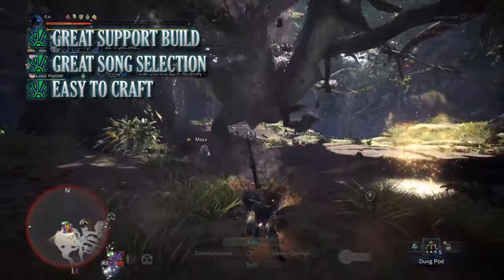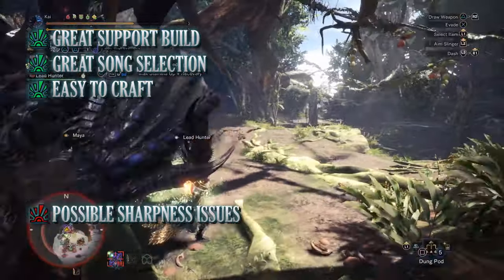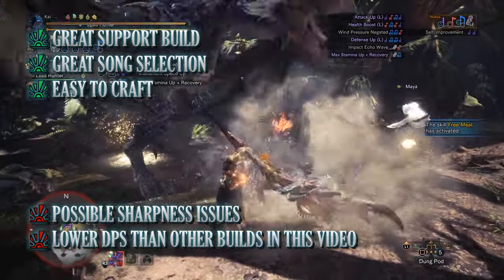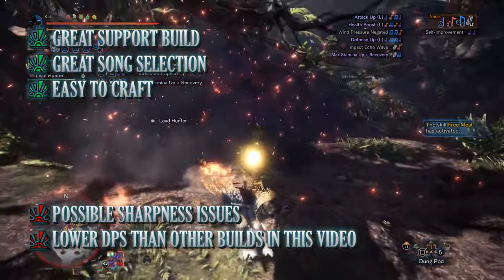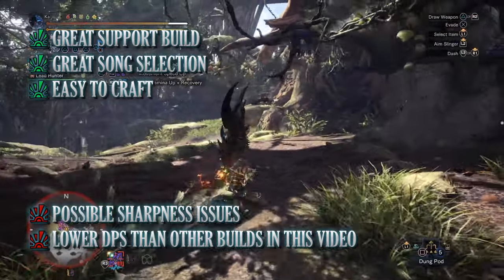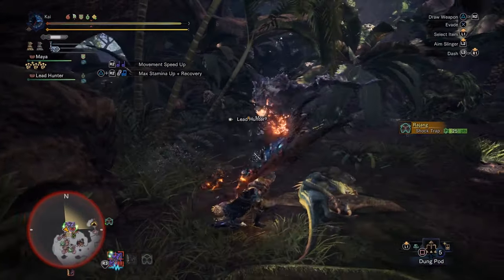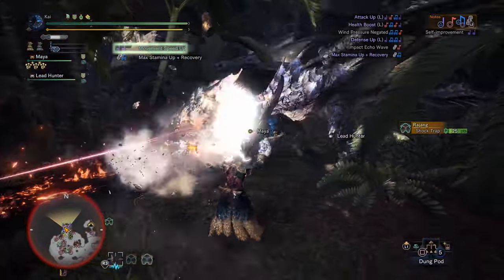Unfortunately there are cons. One of the cons is there will be times where sharpness can be an issue once again. The other con is this build's damage output is slightly less than other builds found in this video. You can of course make some changes — you could swap out Earplugs for Attack Boost to increase your DPS. But the main focus of this build was to be able to keep our team alive during the most difficult of hunts, and if you're looking for a support Hunting Horn build I'd strongly recommend this one.